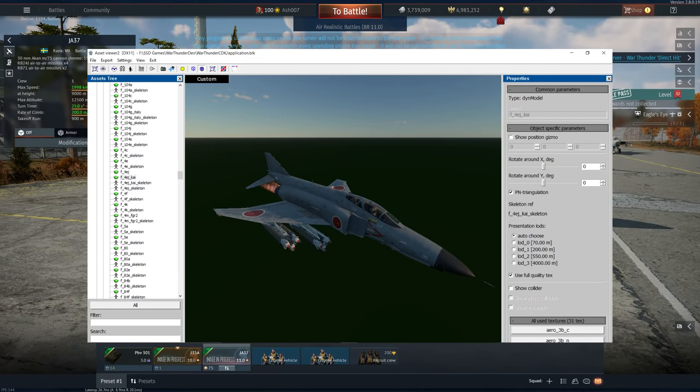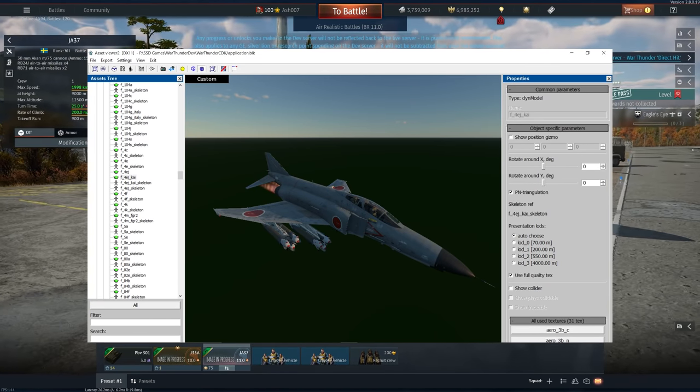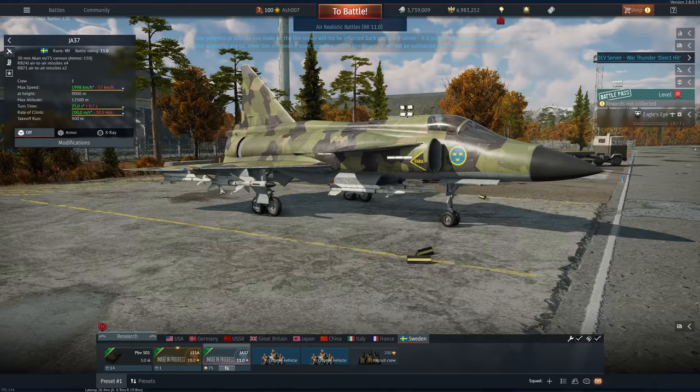There was also a Japanese Phantom spotted — the Kai version — and that's really it for aircraft.